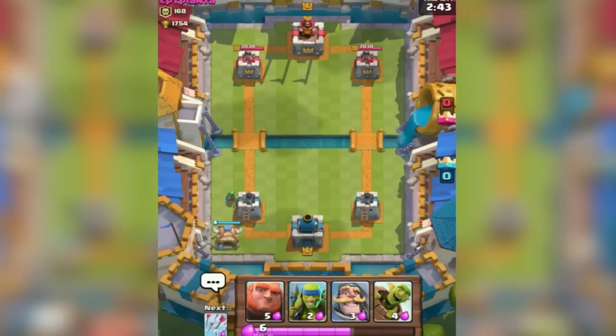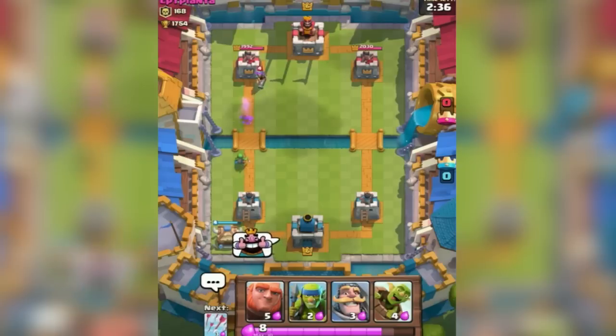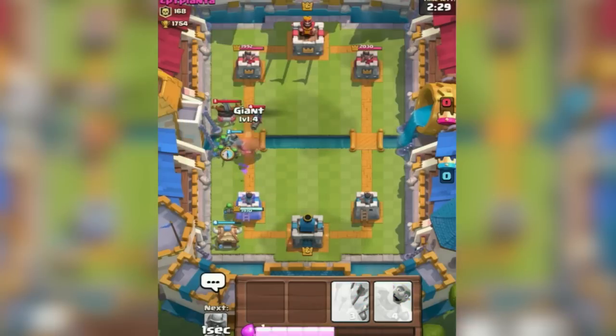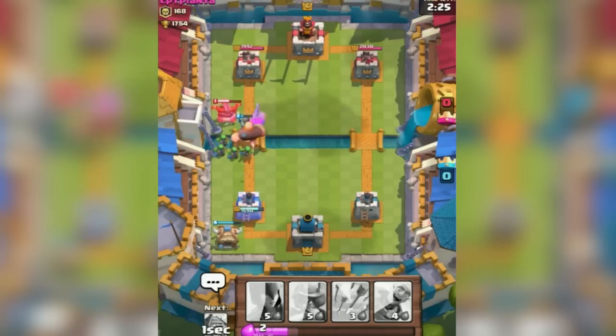They're going to drop my Goblin Hut and the goal here is we're going to try to draw him in, use our tower to defend and then we'll go ahead and counter. So here I come in with my thumbs up. Oh crap, he's got the expo and the musketeer. Let's drop these — hopefully I can get a few hits with the Spear Goblins.